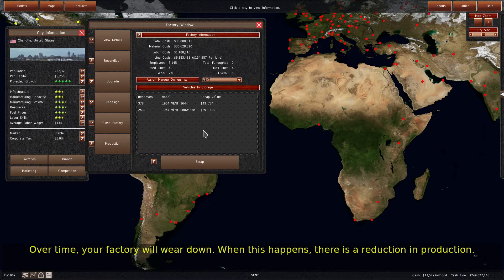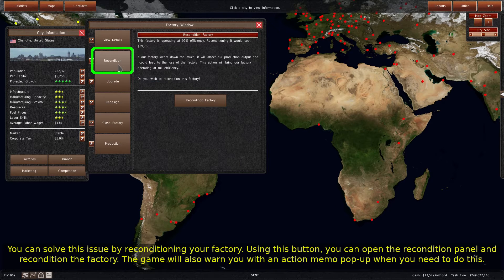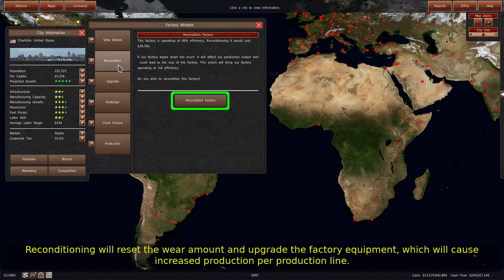Over time, your factory will wear down. When this happens, there is a reduction in production. You can solve this issue by reconditioning your factory. Using this button, you can open the recondition panel and recondition the factory. The game will also warn you with an action memo pop-up when you need to do this. Reconditioning will reset the wear amount and upgrade the factory equipment, which will cause increased production per production line.